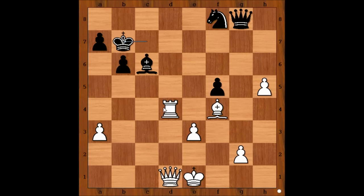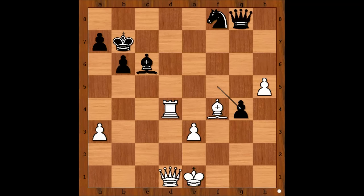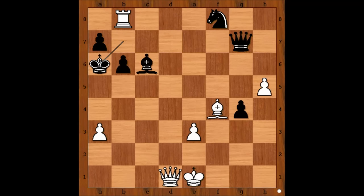After, say, King to B7, White can play Rook to D8 or maybe G4. After Pawn takes Pawn, then Rook to D8. If Queen takes on G4, Queen takes on G4, Queen takes Queen, and after Pawn takes H6, this is also winning for White. After Pawn takes, then Rook to D8, pinning the Knight, threatening Rook to B8, sending the Black King into the open. After Queen takes on G7 and King takes on G6 — you get the picture.